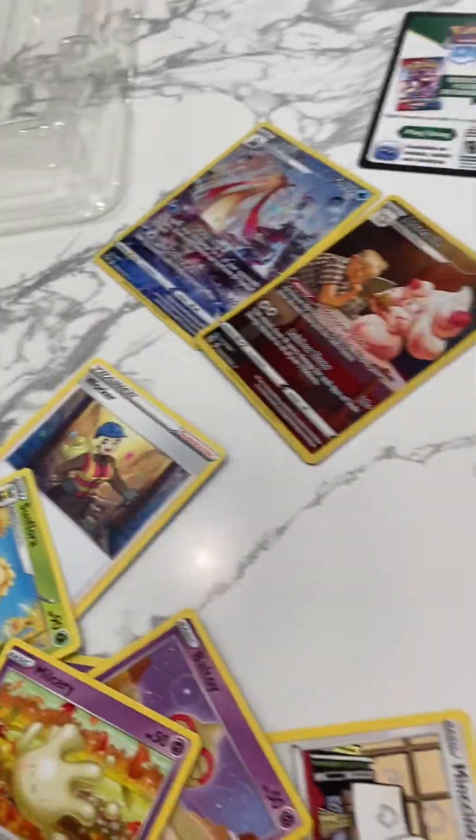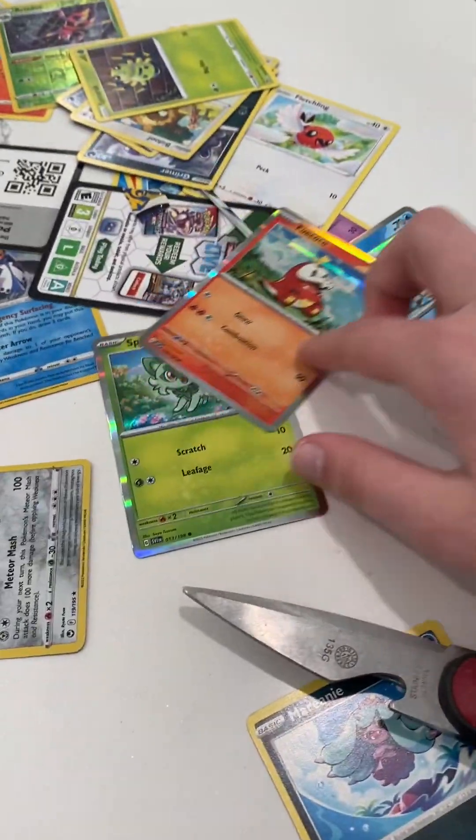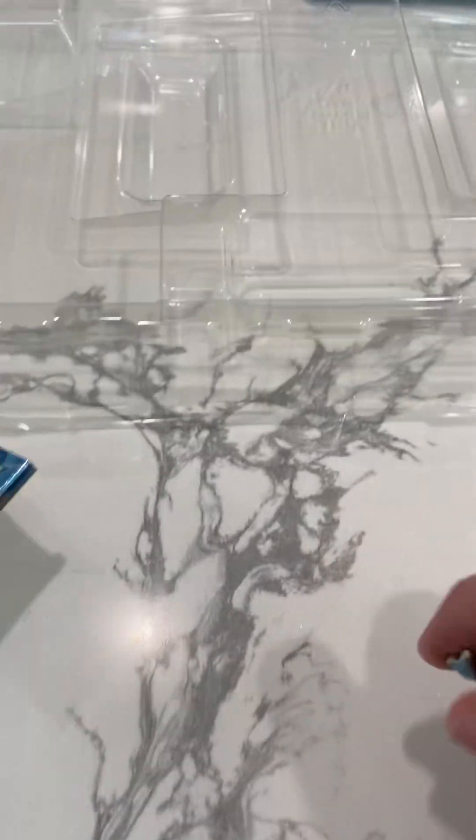We did get a Maridon EX — no, the Maridon is a GX. A Maridon GX. And we got the Quaxly, Fuecoco, and Sprigatito. Anyway, this Quaxly pin says bye. Like and subscribe.